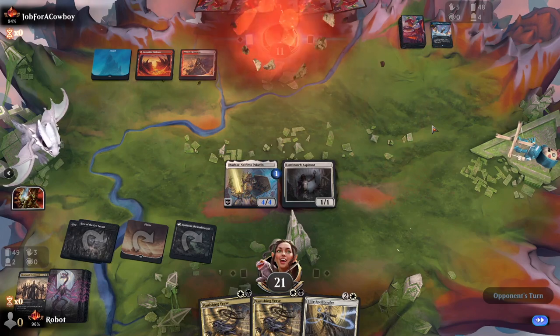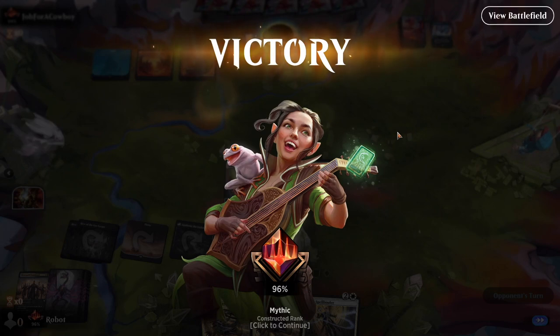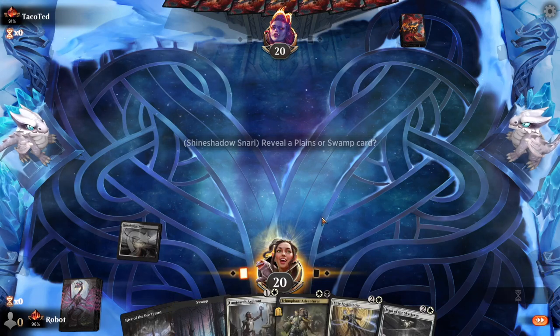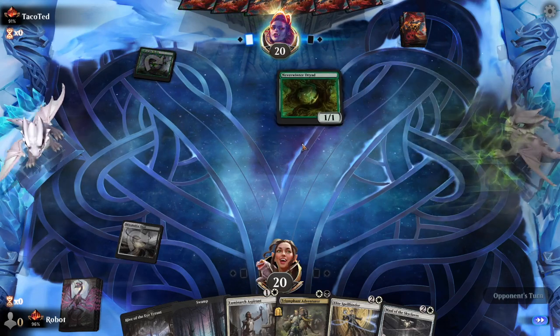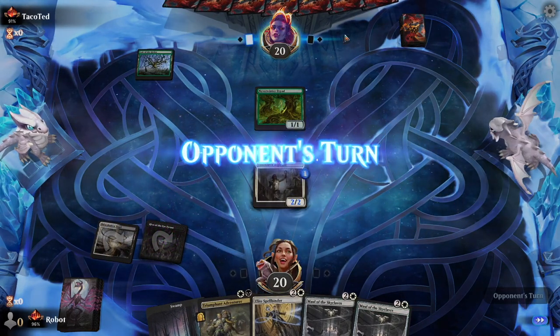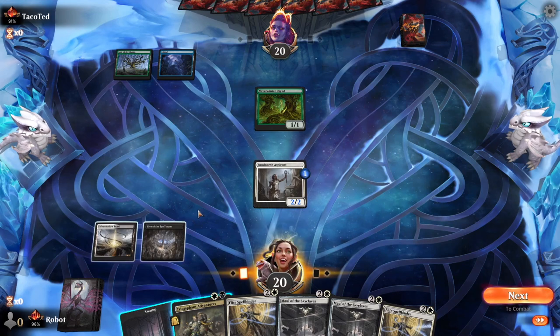The left side of the Tomb of Annihilation is symmetrical, but the right side is just not. You really have to want a 4-4 token to go through the right side. They chose to discard Alrund's Epiphany — they're just out. That Cody just seemed like an all-in. It's almost surely the Simic Ramp deck at this point.